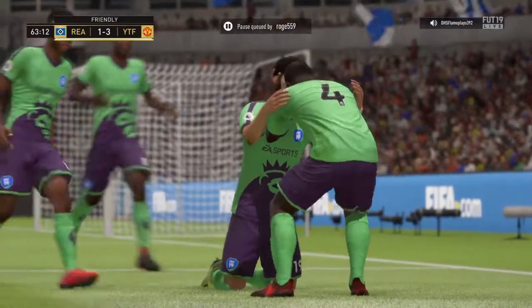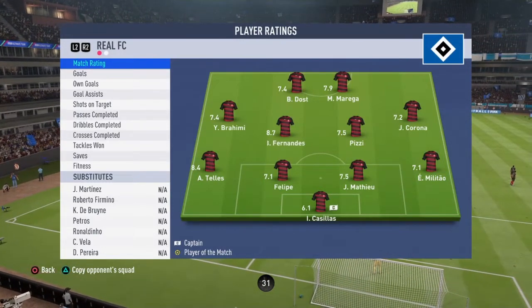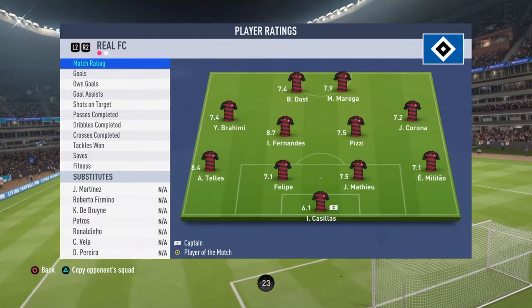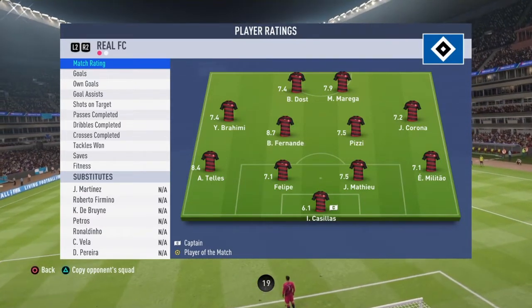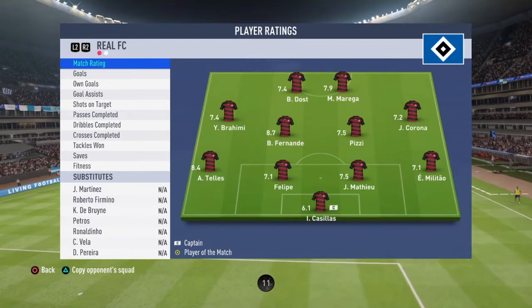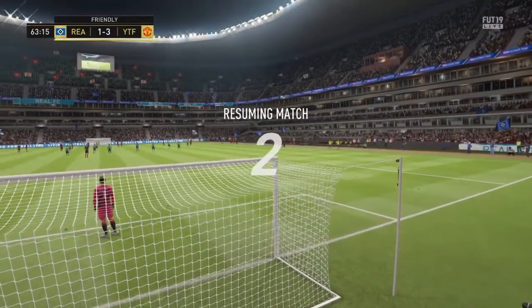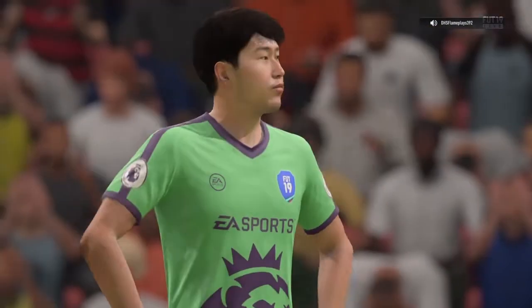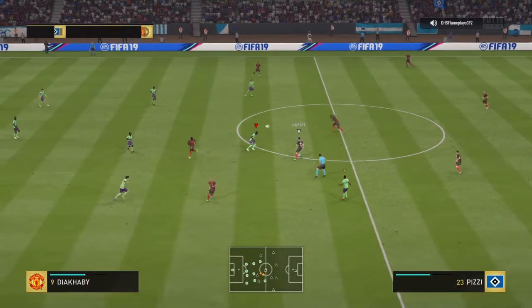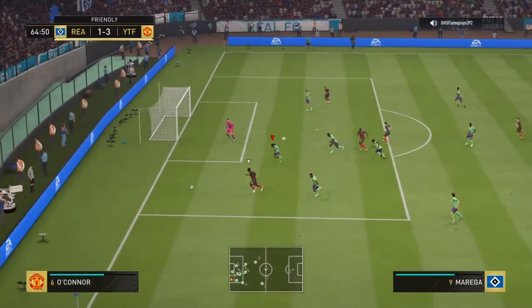Raheem Sterling running down the wing, pass to Sonaldo — finish it! Thank you very much, Sonaldo with another goal from Raheem Sterling again. Then he pauses it — probably bringing on someone insane. And sure enough: Ronaldinho, De Bruyne, Roberto Firmino. This guy definitely spent coins — flashback Roberto Firmino, Team of the Year Kevin De Bruyne, prime icon Ronaldinho, and Player of the Month Vela.